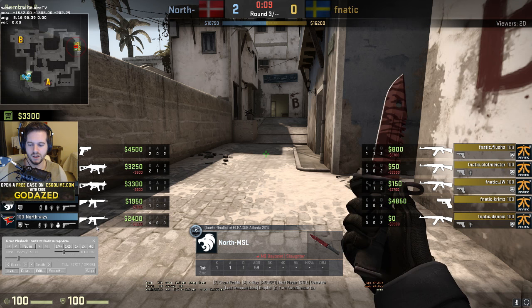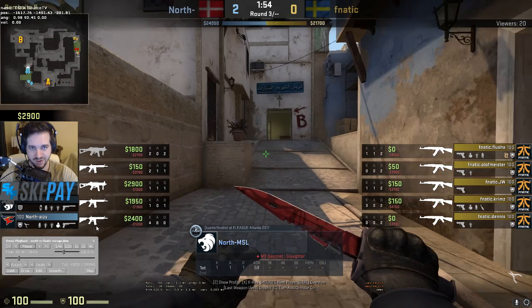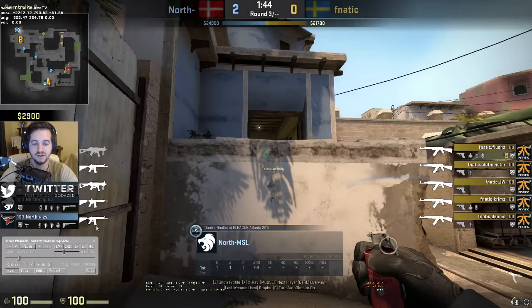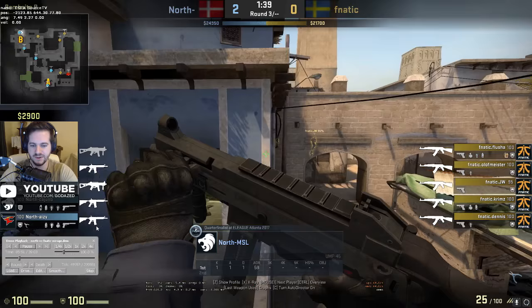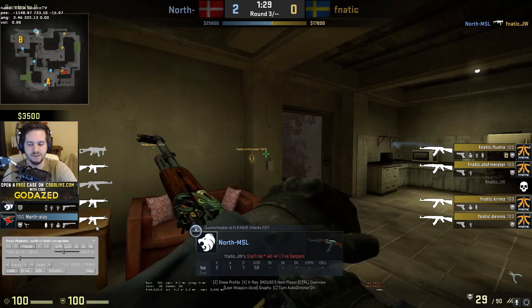Next we're going to show how MSL pushes B. He's playing against Fnatic who sends JW to B - JW is like the biggest bully in Counter-Strike. MSL really gets the better of JW consistently. Here's how he likes to push: he throws a pre-molotov to get close, his teammate flashes for him, then he throws a flash that JW has to go blind from, and he can peek with it at the same time.